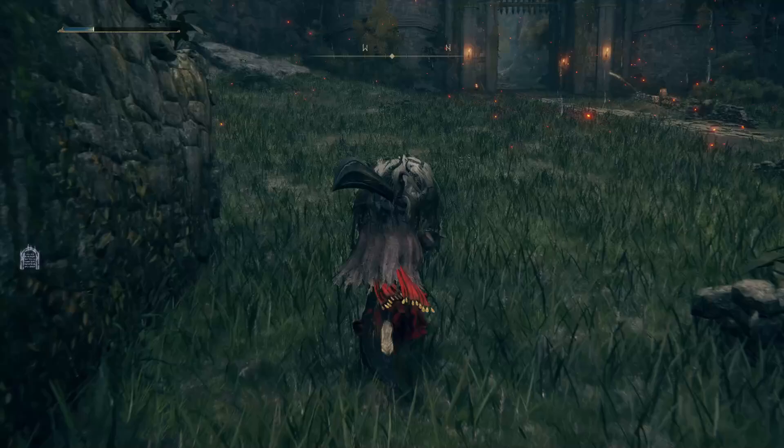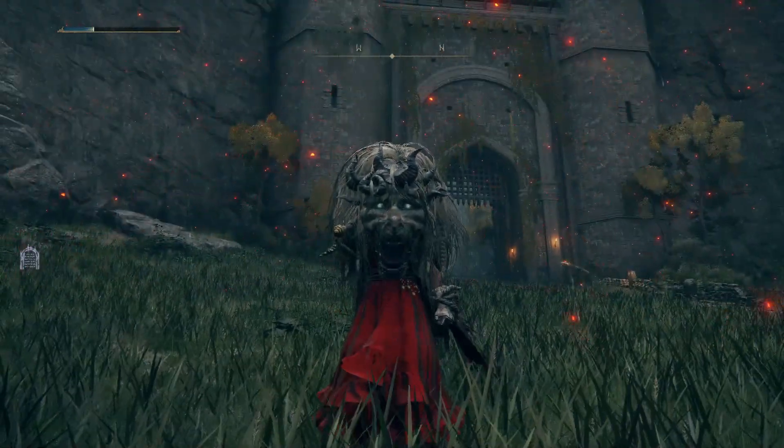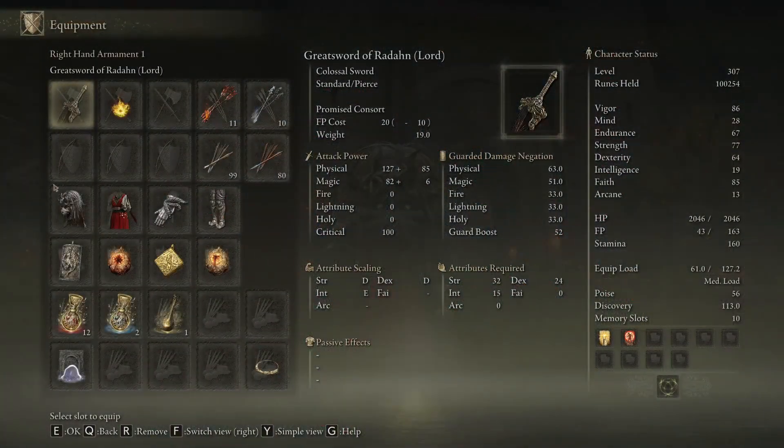To wield it, you need 32 Strength, 24 Dexterity, and 50 Intelligence, which is quite a bit. I don't have much Intelligence — I actually had to use amulets to get the sufficient amount. It's a kind of weird combination: Strength, Dex, and Int.